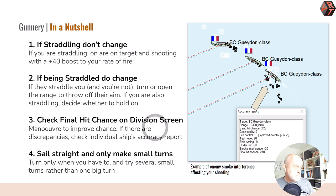Obviously if you're both straddling each other, consider whether to just stay there and take your lumps because you're giving as good as you're getting. Both of these messages appear in the log on the left-hand side — you need to read those to see if you are straddling or being straddled. Every once in a while check your final hit chance in the division screen to make sure you are hitting as you expect. At the edge of range and doing two percent — fine. Three quarters of range or poor sea states — three and a half percent is fine. Closed in substantially — five percent is great. Ten percent is amazing.